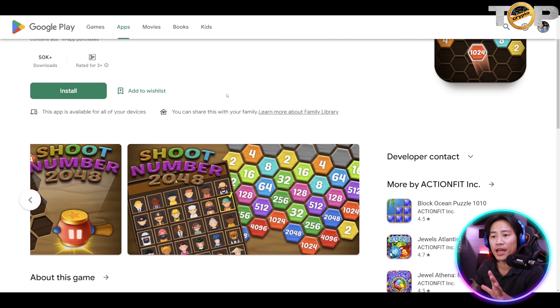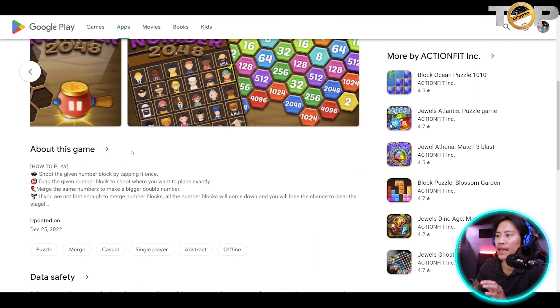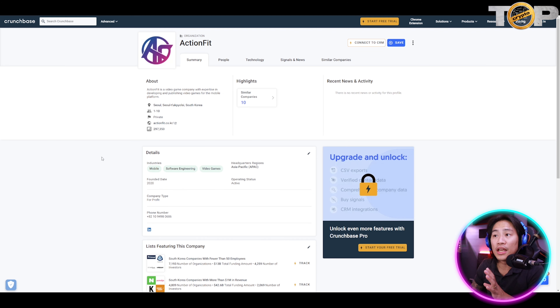So that is the trailer, guys. You can go ahead and watch that during your own time. This is the last but not the least. Shoot Number 2048 is also available on mobile. It is a puzzle game with easy and simple logic built on blockchain, and the goal of the game is to connect blocks of the same number to create a higher number block.